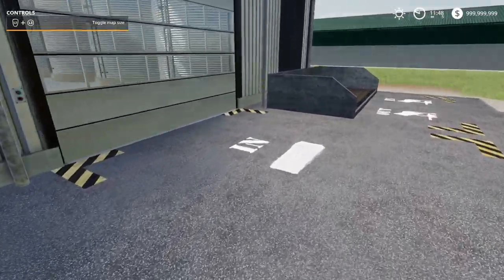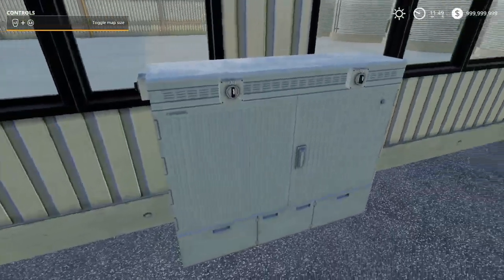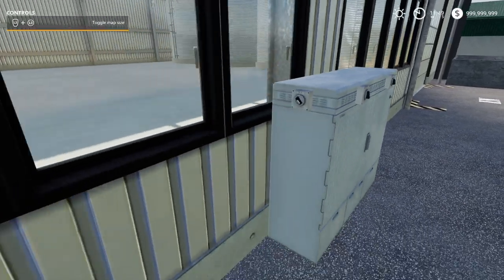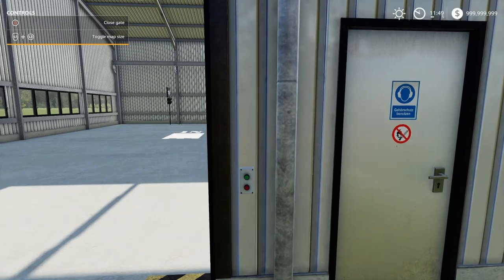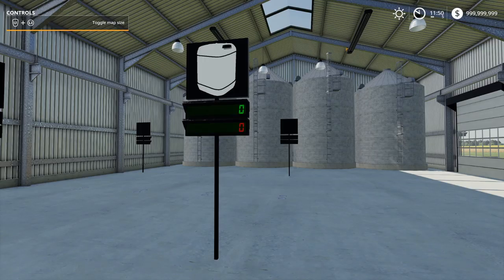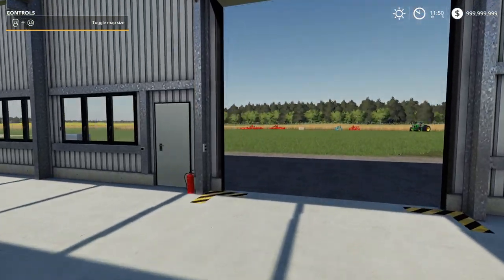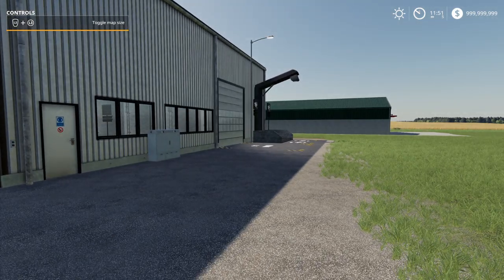We can show or hide warning strips, and on the far side there are faded displays. Once activated, these displays show you each product and how much you have stored of each one — those were not in the previous version. As mentioned, this works with Global Companies and the Straw Harvest add-on; you'll need both mods for this to work. That's the pellet storage house. Now let's move on to mods in testing.